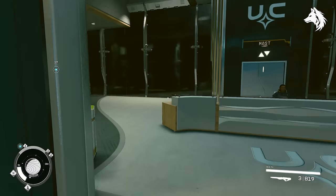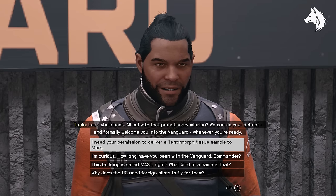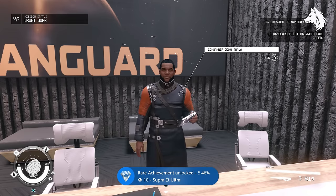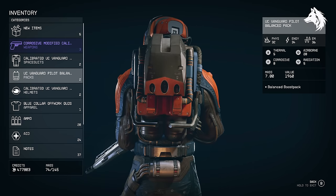The UC Vanguard spacesuit is easy to get. All you must do is join the UC Vanguard by talking to the officer in the MAST building. After that you complete your training, and when you get your first UC Vanguard mission called Gruntwork, you'll be given the UC Vanguard armor at the very start before you head out.